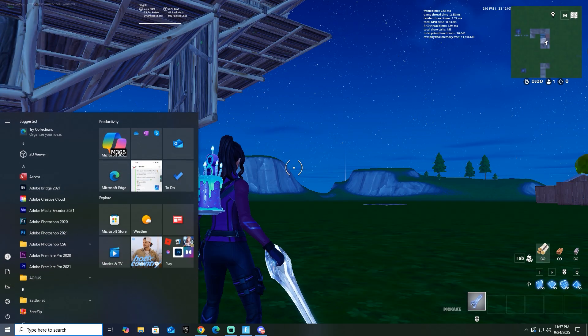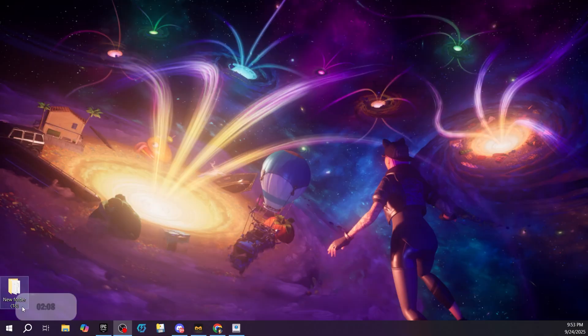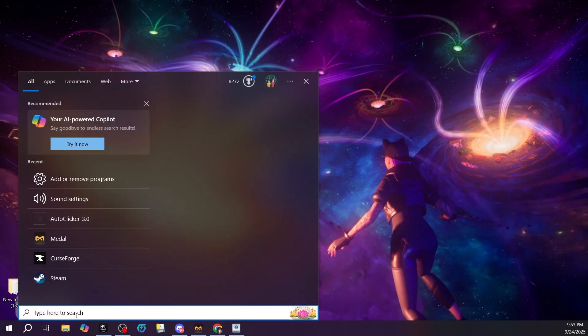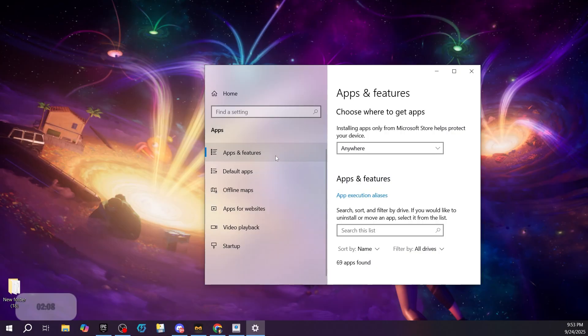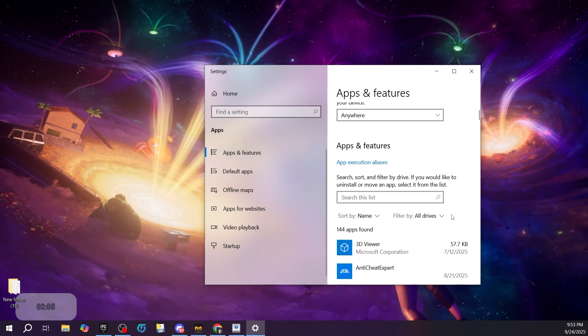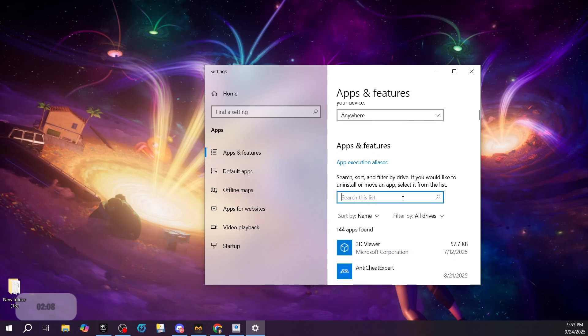To fix this issue, if you're on Windows 10, all you have to do is search 'Add and Remove Programs' on your PC. If you have this issue on Windows 11, I don't think this can help you. After you open that, go to the search bar in that list and type in 'Microsoft Game Input'.